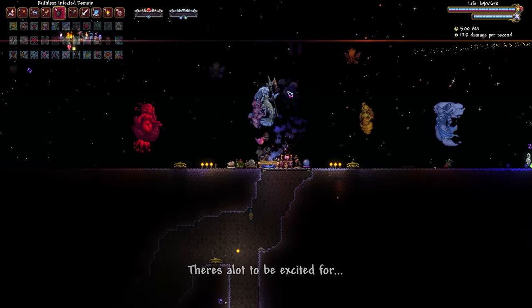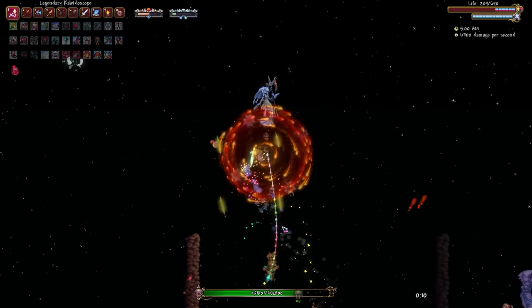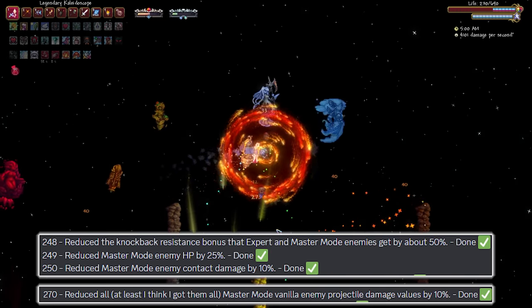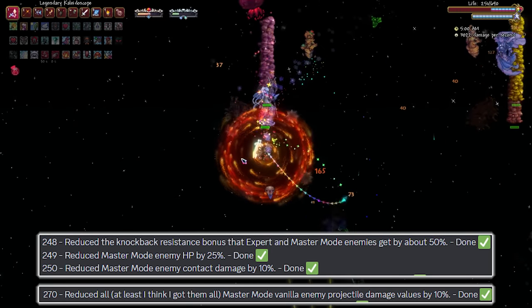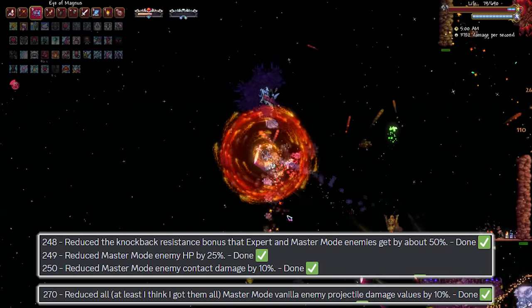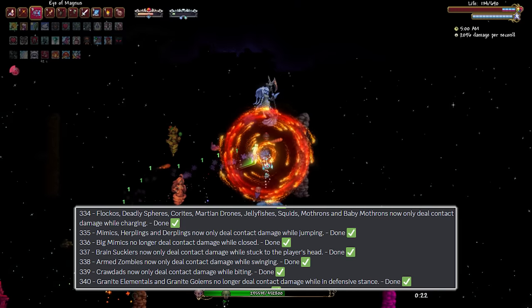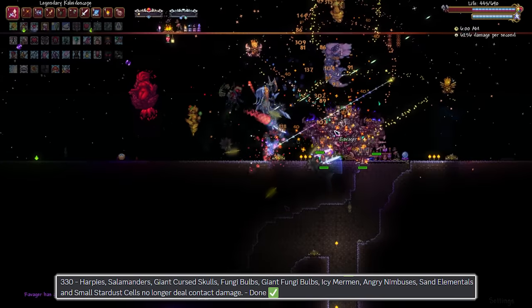There's a lot to be excited for, and what better than Calamity's Master Mode compatibility coming in the next update. Apart from exclusive pets, the objective of these changes aims to no longer just make Master Mode stat increases to every enemy and call it a day. We have new Calamity balance changes such as reduced Master Mode enemy HP by 25%, reduced enemy projectile values by 10%, and reduced enemy contact damage by 10%. Special mechanics will also be integrated, such as enemies having their unfair contact damage outright removed.